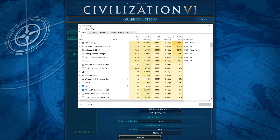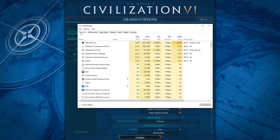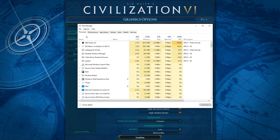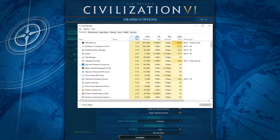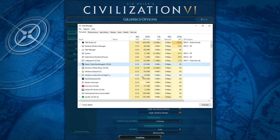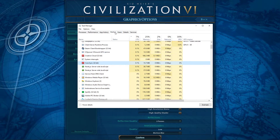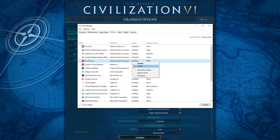In order to reduce the CPU utilization from other programs, I suggest you end some programs running in the background which you don't need while playing the game. But make sure to only stop programs which you know won't break your operating system. In the Startup tab, you can additionally prevent programs from starting up on system boot.